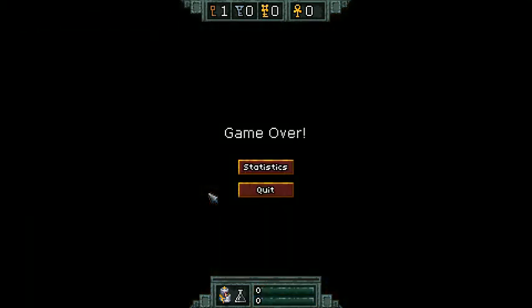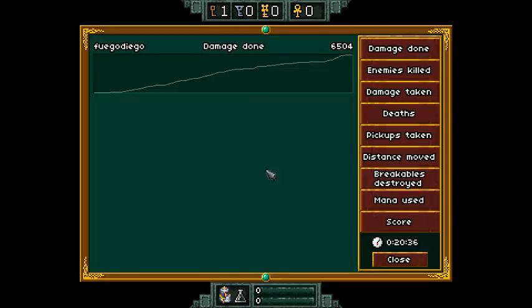Bomb. Game over. Let's look at the statistics: damage done, enemies killed, damage taken — quite a bit. Deaths — I did have those early deaths, which didn't help this run. Distance moved, breakables destroyed, mana used, and my score.